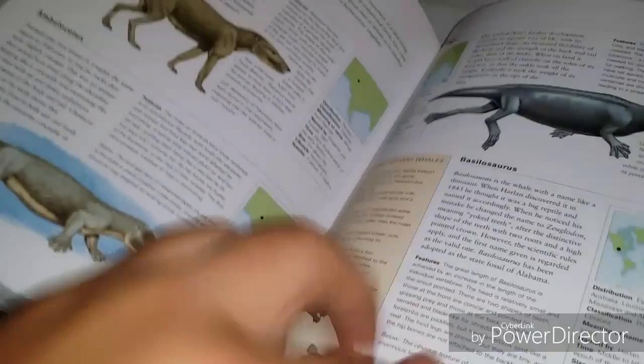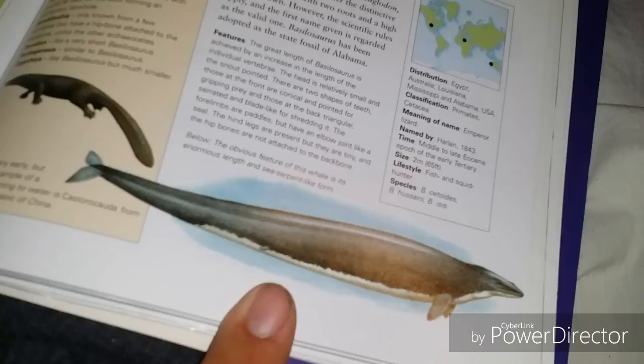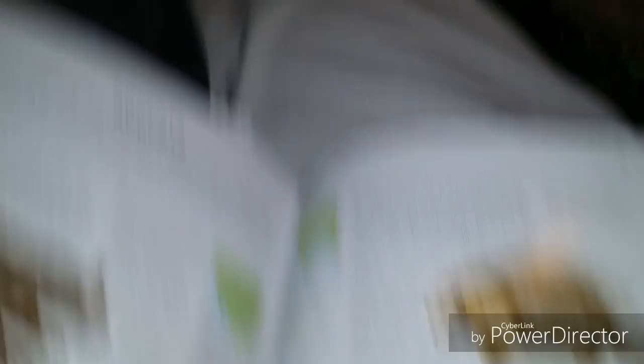Walking with Prehistoric Beasts — one of the animals in there, so beautiful. Thylacosmilus, Thalassocnus which was a sea-dwelling sloth, Peltephilus a weird looking armadillo, and Ceratogaulus — a weird little groundhog with horns. I wonder if we got other animals. There's some other animals I want to show y'all.